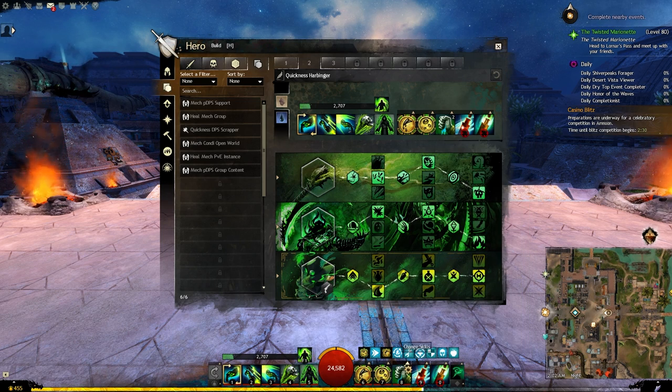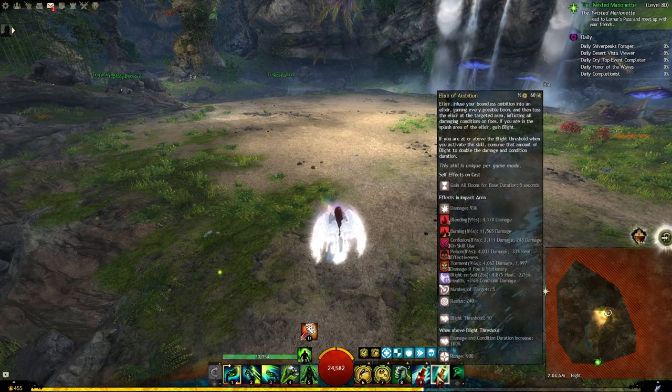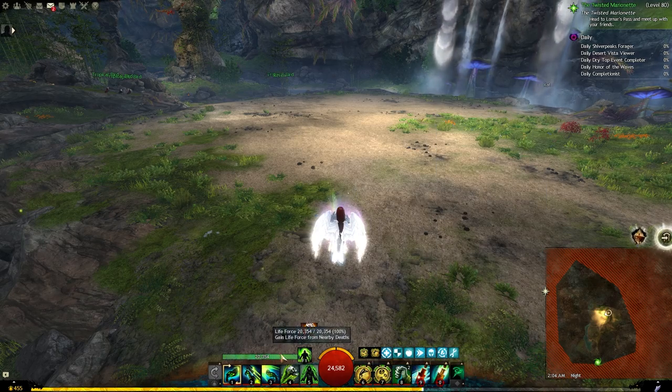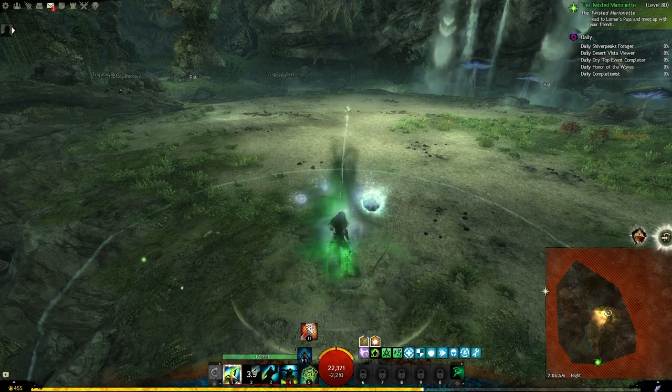With those three combined you will be able to keep quickness 100% of the time without any issues at all. Your rotation to use this build properly will be very simple. Use all three utility skills — elixir of ambition, elixir of anguish, and blood is power both charges — all of them at the beginning of the fight, and when you are done go to shroud and just spam your skill number 2 with your auto attack and that's it.